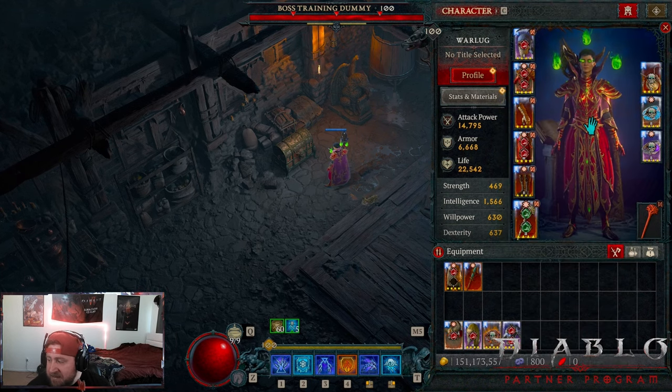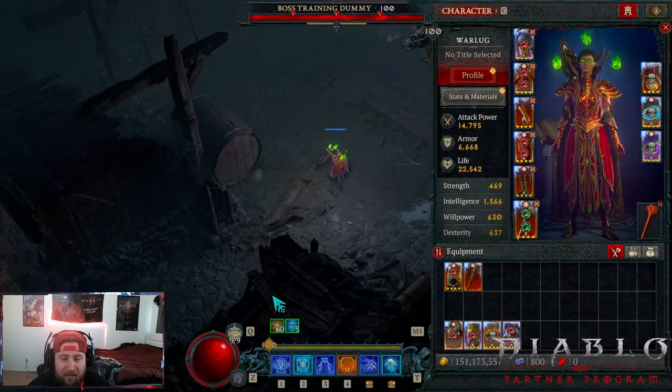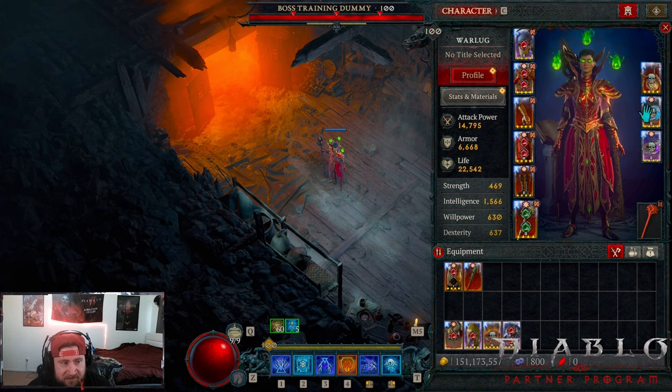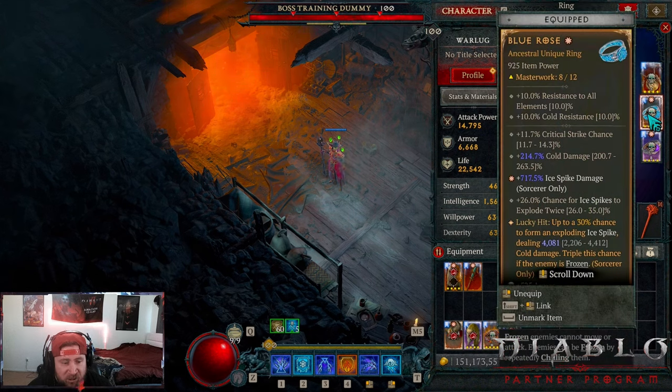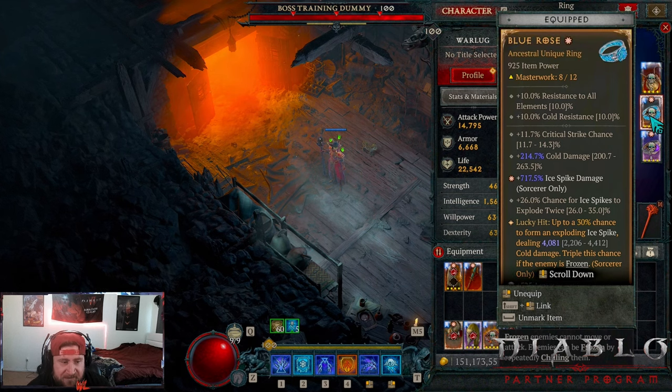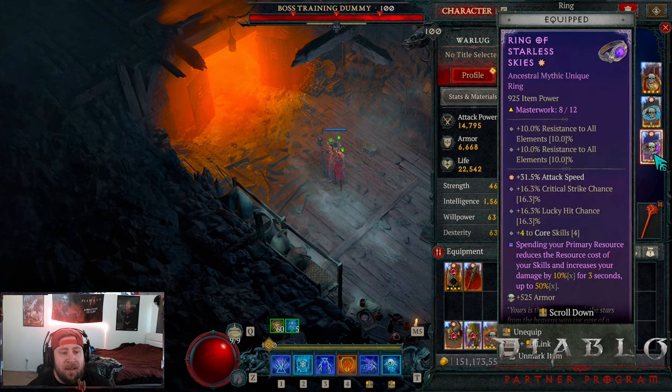Here's the next part which is a real struggle. Blue Rose provides a huge amount of ice spike damage - it explodes twice, with a chance to form an exploding ice spike dealing more cold damage, tripling against frozen enemies. More ice spikes means more damage, so Blue Rose is very hard to replace.